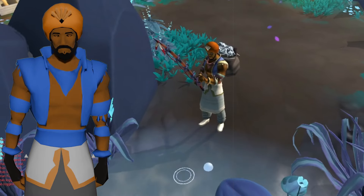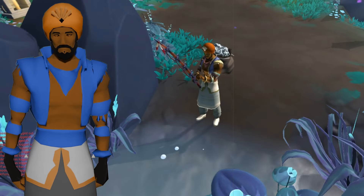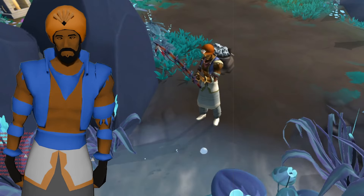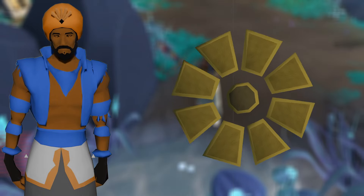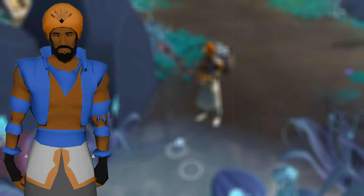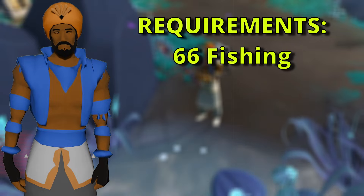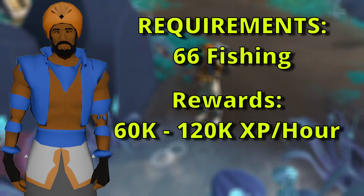Moving on, we have the newest fully AFK activity, which is fishing raw ghostly souls in the City of Um. Unlike normal fishing spots, the raw ghostly soul spot does not ever deplete or move, meaning the only thing to stop you from fishing is filling up your inventory. You can handle this two ways: using signs of the porter to automatically transport resources to the bank, or — what I'd recommend — using a full shark outfit set to consume fish. You'll need a fishing rod and fishing bait (unless you have the relevant prawn perk), as well as the shark outfit set to consume, and a minimum of level 66 fishing. XP rates range from about 60,000 per hour at level 66 up to 120,000 per hour at level 99 with all the best boosts active.